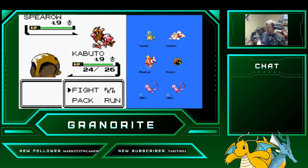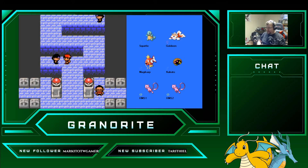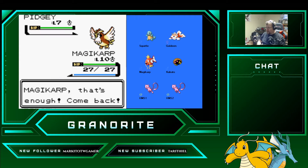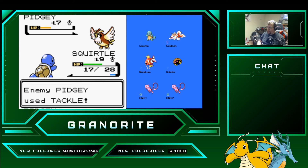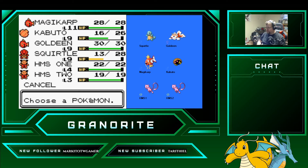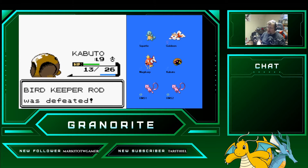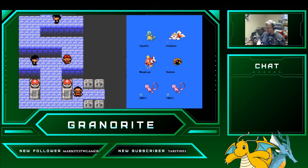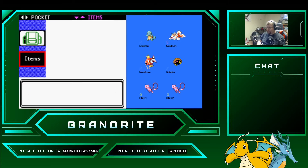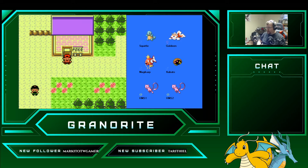Let's use Kabuto against this Spearow — it's just going to be us scratching it while it pecks us. We're going to speed through this. We're going to use Squirtle on these Pidgeys. Take out that Pidgey — excellent. Take out that Pidgey — excellent. Hand out some berries. We're not going to give one to Magikarp because there's no reason for it right now. Give them to our other three who'll be doing most of the work.